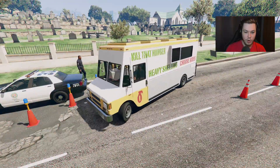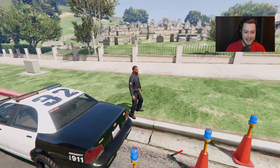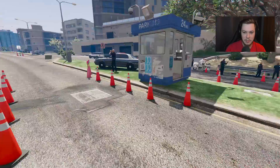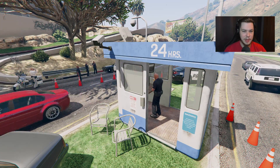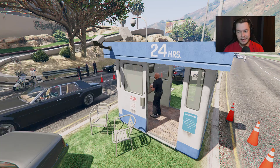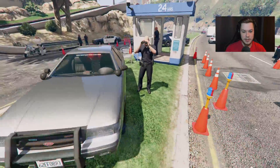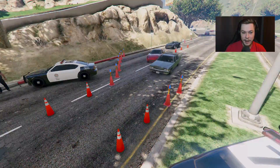A taco truck nearly scared one of the officers — he dropped his stick! There's a non-police officer doing some checks, maybe checking license plates or paperwork. There's a booth with CCTV, probably recording plates and using an automatic plate recognition system to check if vehicles are wanted or uninsured. There are at least 10 to 15 officers here — this is definitely the biggest of the three checkpoints.